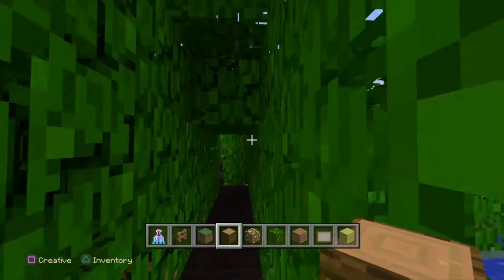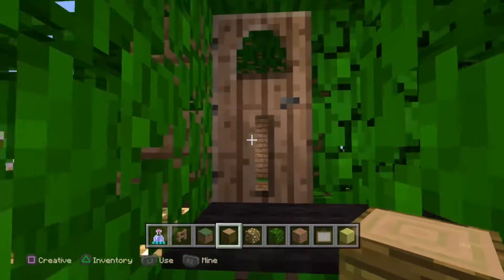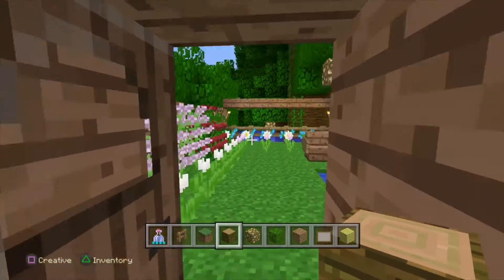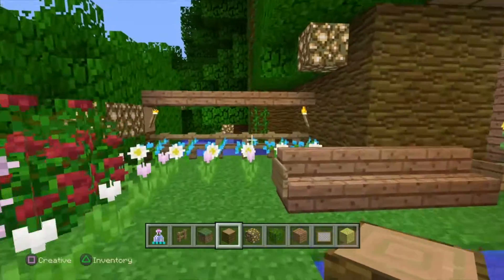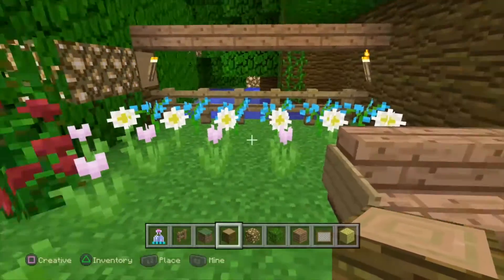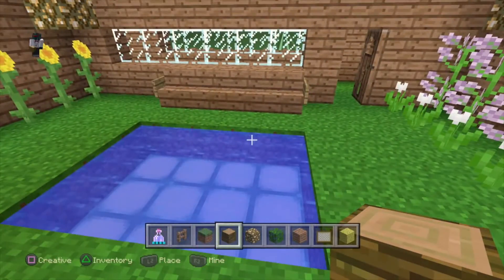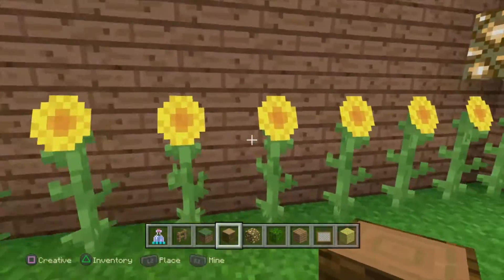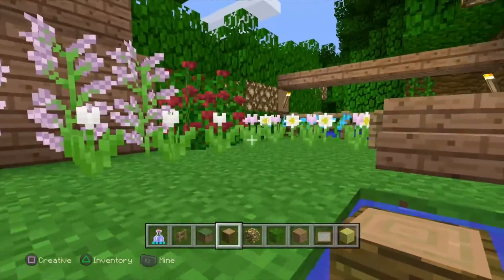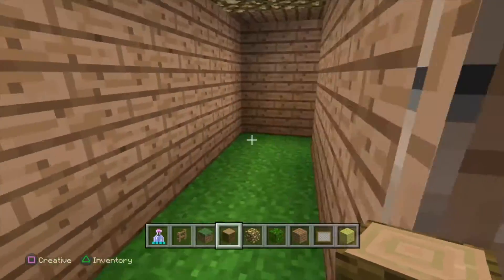Here we go through this door to our little tunnel — glowstone lighting and some windows. Now here's our garden, it's so cool! It would look so good at night. We have a little lake, all our flowers, a little seating area right here, and the back row is full of sunflowers — I thought that would be a good touch.